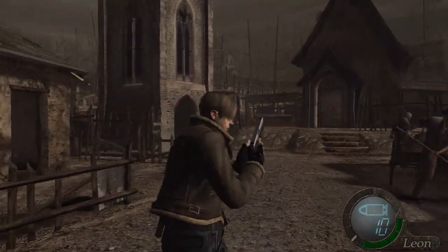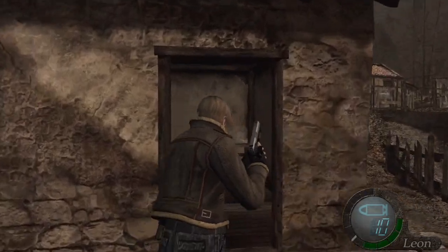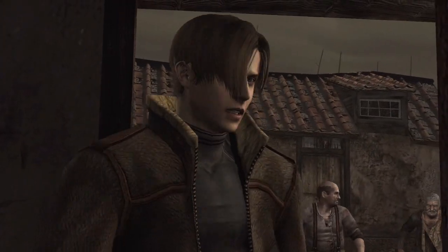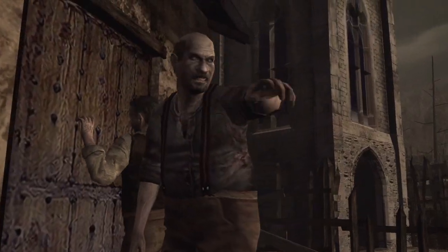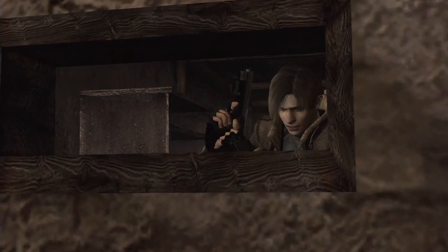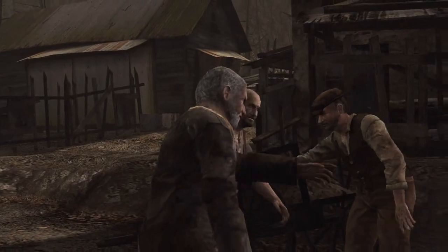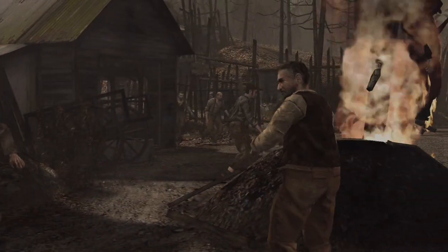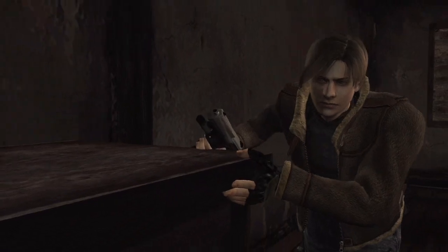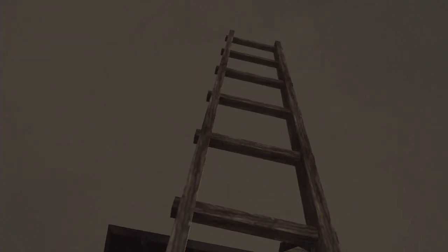We have to basically outlast everyone and grab inside this house here. Let's trigger our cutscene. And here — yep — here's basically Dr. Salvador. That's the name of the character.